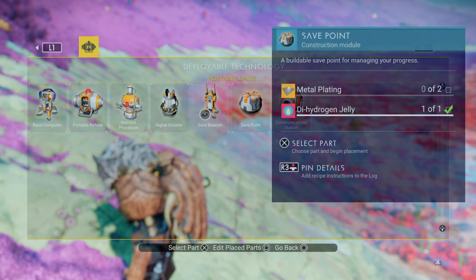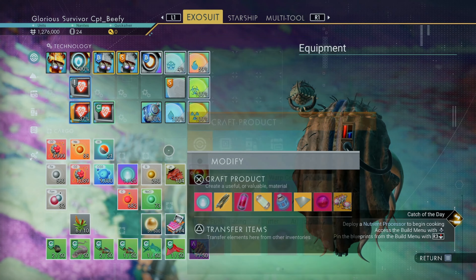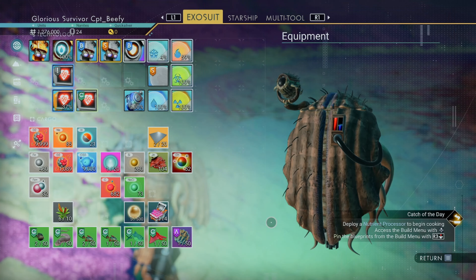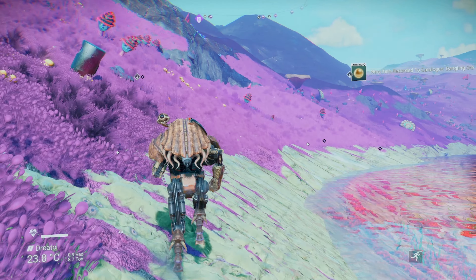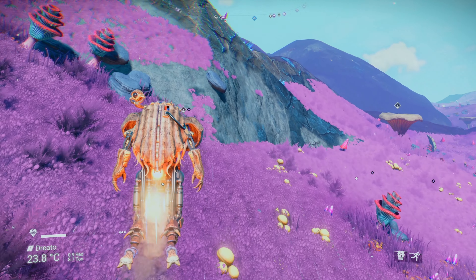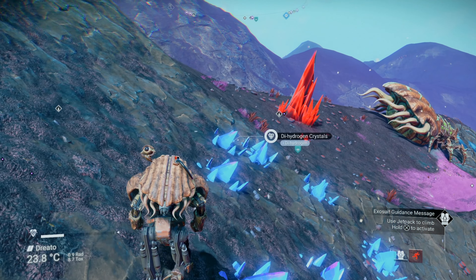Can we build? Yep, there it is — the nutrient processor. Two metal platings and one hermetic seal. Let's see if we got what it takes. No — we need condensed carbon. Alright, that shouldn't be too hard to find. I see some already. So yeah, we'll go grab that and build this nutrient processor and see what that's about, because I bet you we can cook these fish.